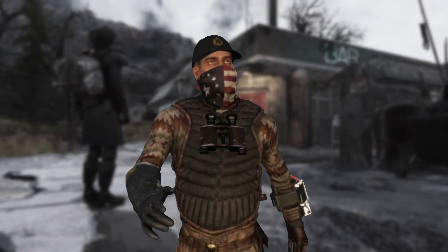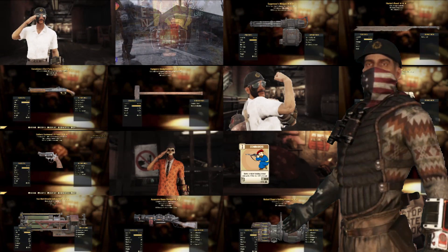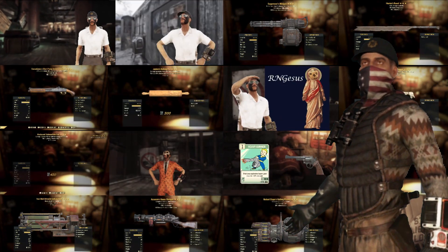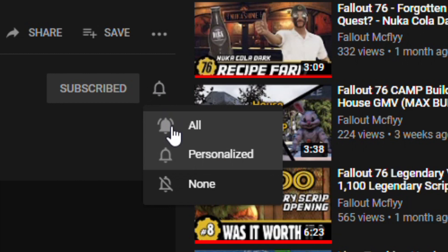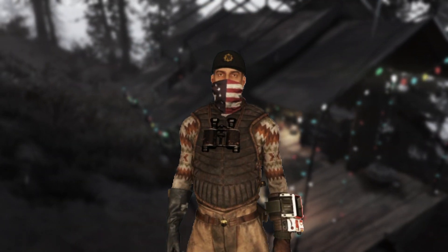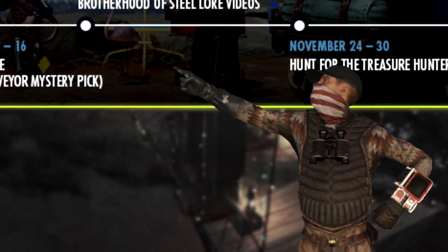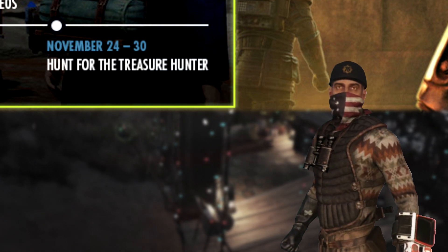Hey there, Fallout fans! It's McFly back again with another Fallout 76 legendary script opening — the almost weekly occurrence where I head on down to the Rusty Pick and try to bribe the Purveyor into giving me something good. If you want to follow the series and also enjoy random 76 content, make sure you hit that subscribe button so you don't miss any of the weekly videos. On Tuesday we have the last Treasure Hunter event for the foreseeable future, so if you're missing anything from that loot pool, make sure you don't miss out.